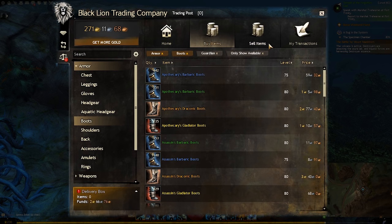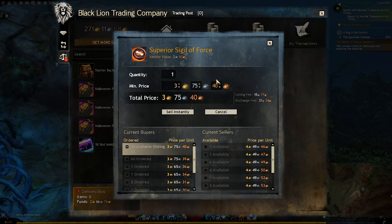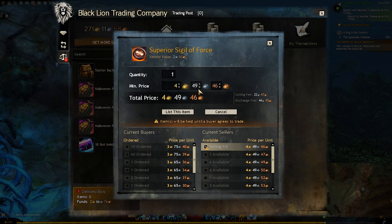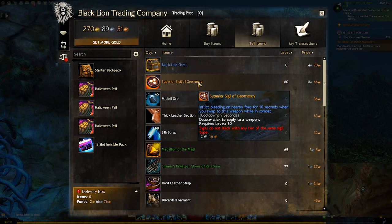Now we can talk about selling items, which works about the same way. In the trade post just click on that sell items tab and you'll see everything in your inventory. The UI here is pretty much the same, only we get a button that says sell instantly instead. Clicking sell instantly is going to sell your item and put that gold into the trade post for you to pick up, but maybe there's a way to get a little bit more money. If you look at the bottom right of this UI you'll see current sellers. Click the top listing and instead of increasing the value you'll want to decrease it ever so slightly — again to make sure your item sells before anybody else's. This is called listing an item, and just like with the buy order you'll have to wait for someone to purchase at this price, but you could end up getting yourself some more gold.